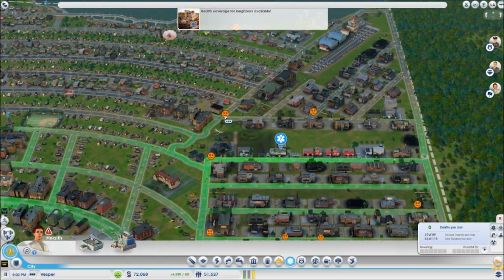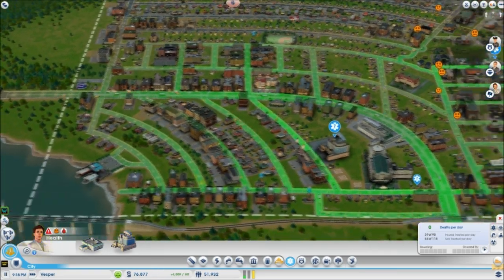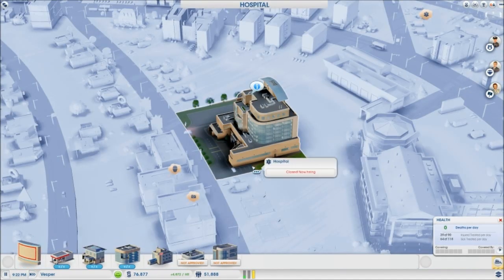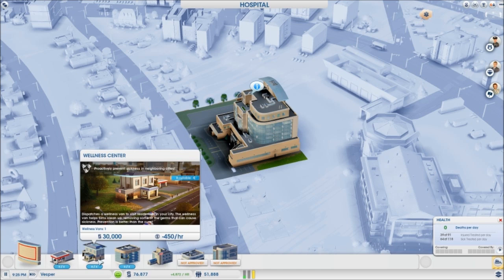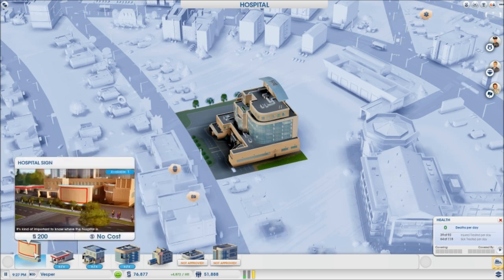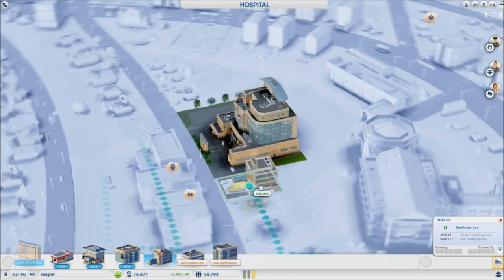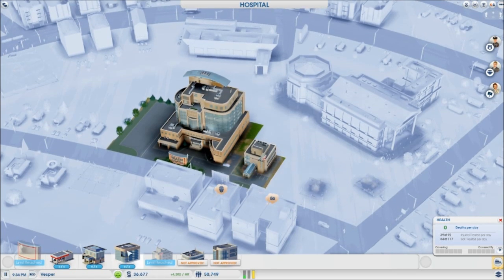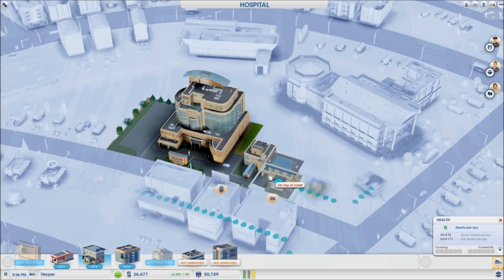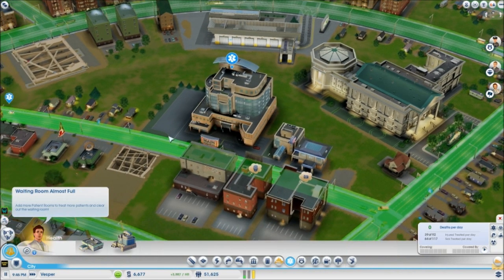Why is everybody so unhappy? I just put a hospital in! Alright, add more patient rooms — I'm going to work on it. So now we can add an emergency center, a patient rooms wing, a wellness center, and some more ambulance bays. We've got to have the sign — let's put it right up front. An emergency center right next to it, and a wellness center right next to it as well. There we go, that should be good.